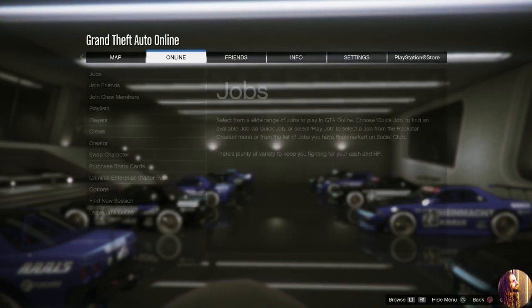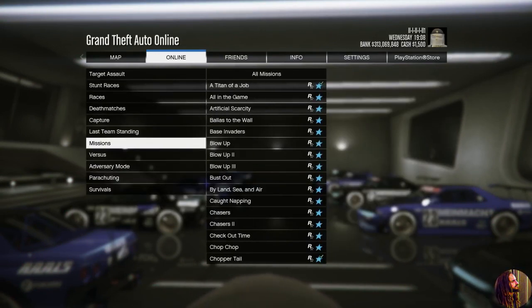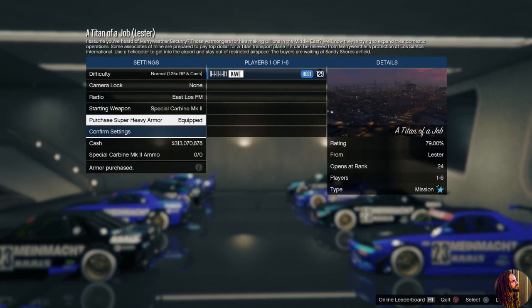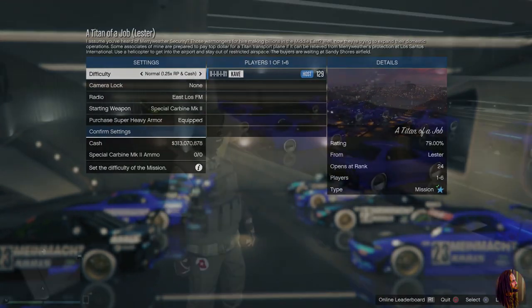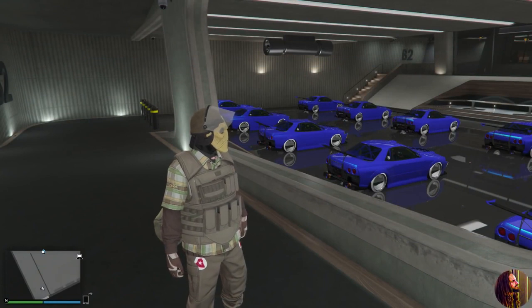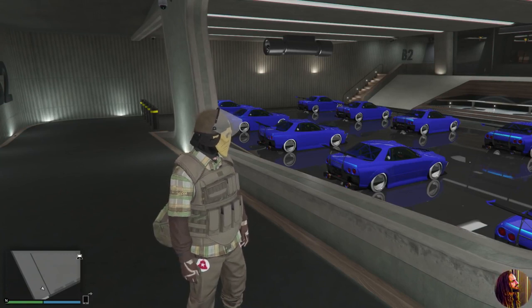Now you're going to fire up a Titan of a Job. Trust the old Titan — everything always comes through. You want to wait until you're at the settings screen of Titan of a Job, where in the background you can see all the cars. Once you're at that screen, tell your friend you're ready. Your friend then jumps into Titan of a Job for you.